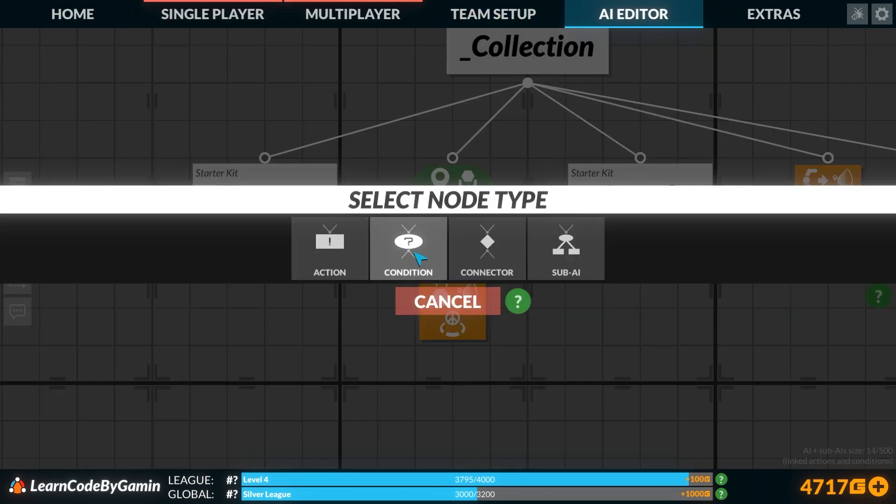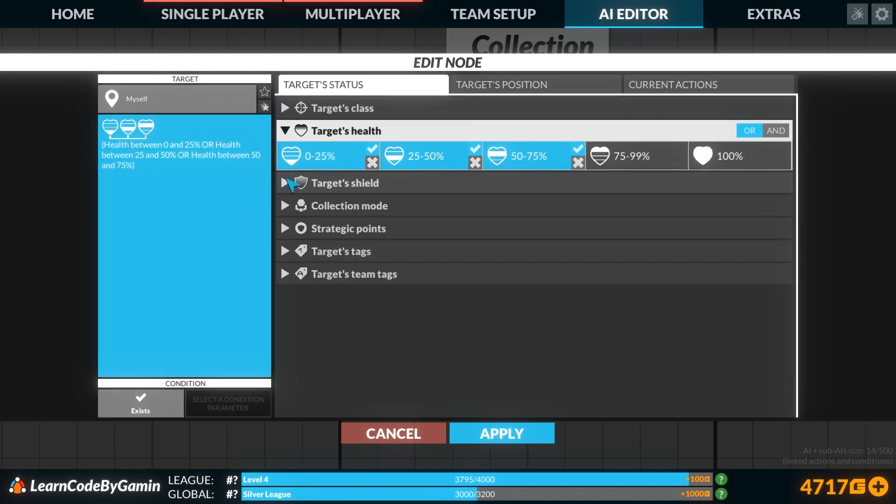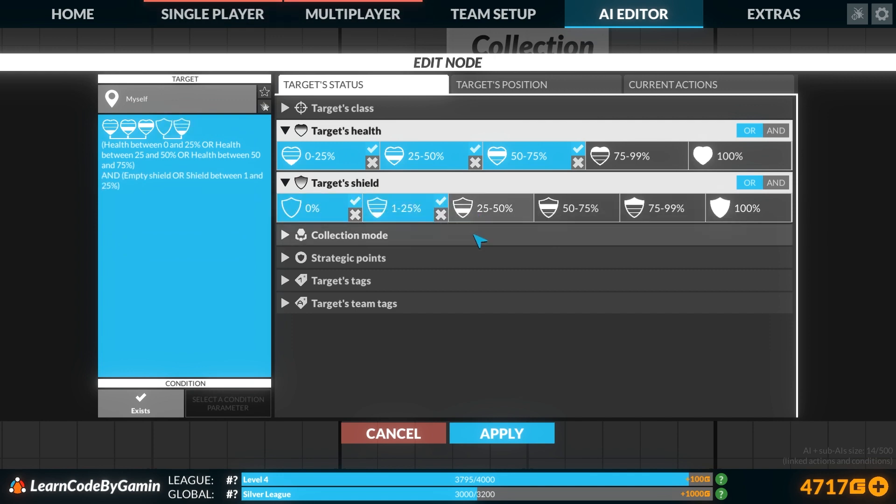Programming your AI is done using an intuitive drag-and-drop interface. Unfortunately, there's no way to type in your AI code instead, but the block coding editor is at least pleasant to work with.